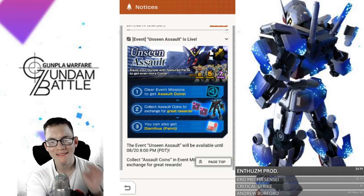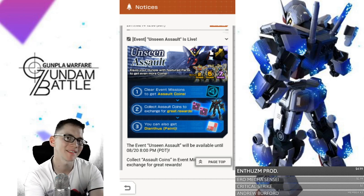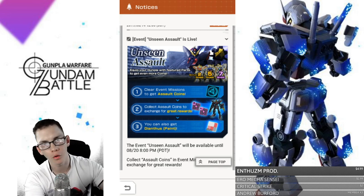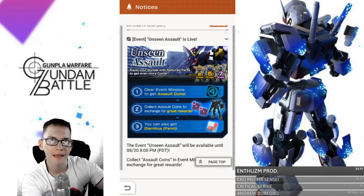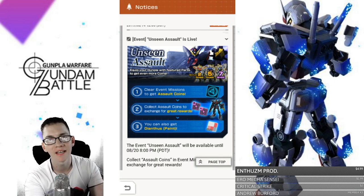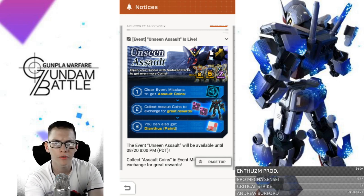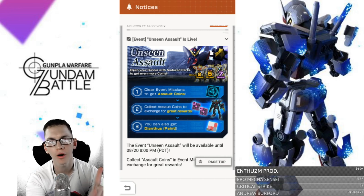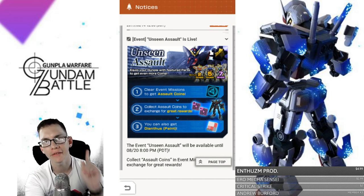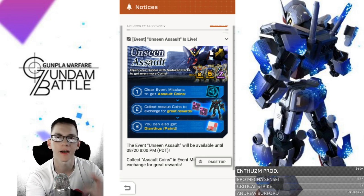So the new event is called Unseen Assault. It is going to have different multipliers, much like the previous event. All those coins that you accumulated throughout the last event, you're still going to be able to use them because that exchange shop is going to be going away for another couple of days. But if you look over here, you are going to have different multipliers. If you have any one part from the Rising Gundam, you're going to have a 2x multiplier. Then if you have anything from the Ale Strike, you're going to have a 5x multiplier. And if you have one part from the X Divider, that's going to be a whopping 7x multiplier.